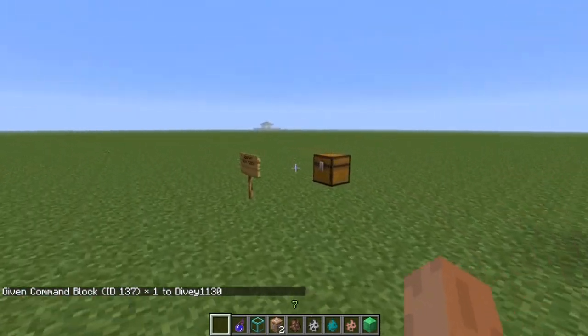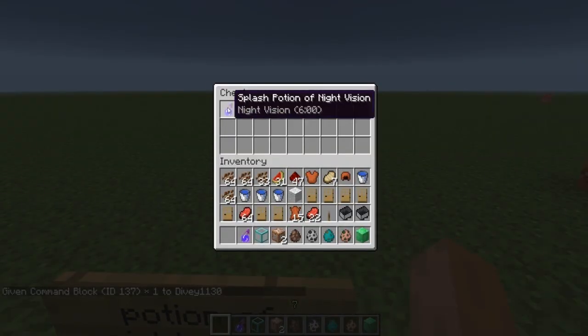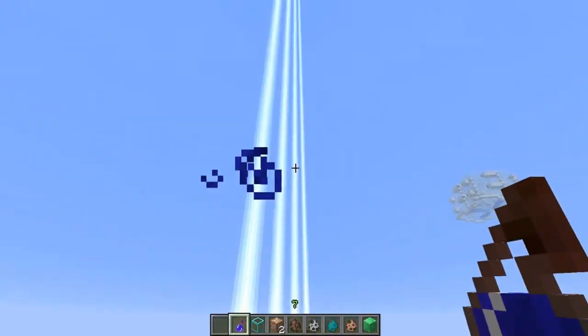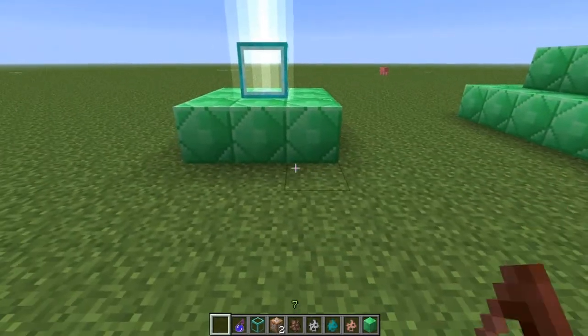Another new item is the potion of night vision — very cool. It's not dark right now, but we can try it out. It doesn't look like it's working yet, so we'll wait until dark and try it out then.